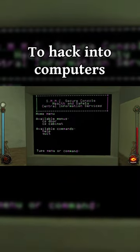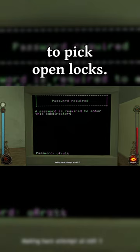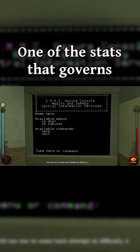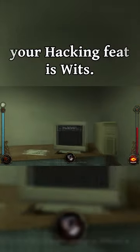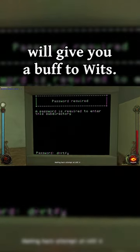The thing is, you can use Auspex to hack into computers in the same way you use Blood Buff to pick open locks. This happens because one of the stats that governs your hacking feat is Wits, and Auspex from level 1 will give you a buff to Wits.